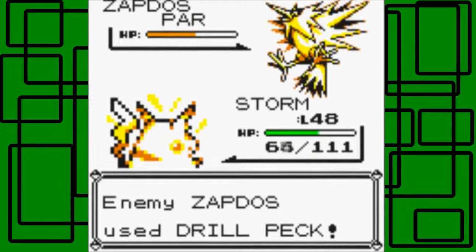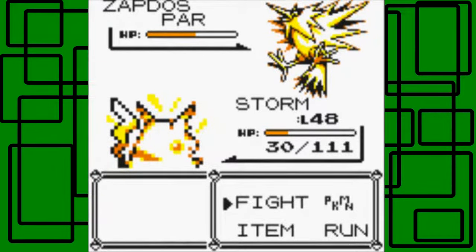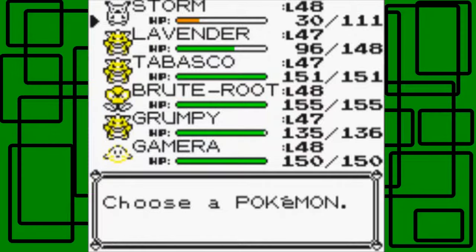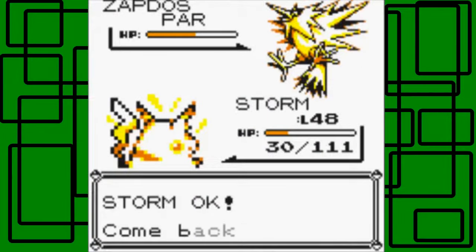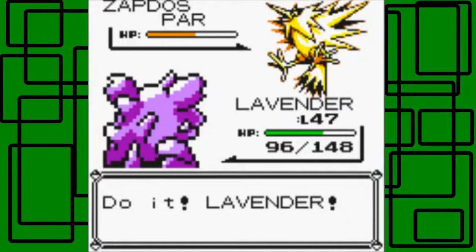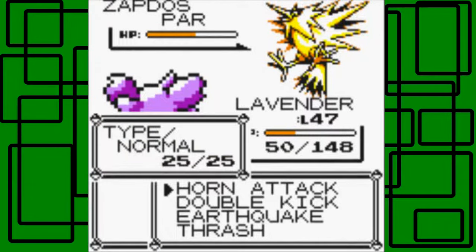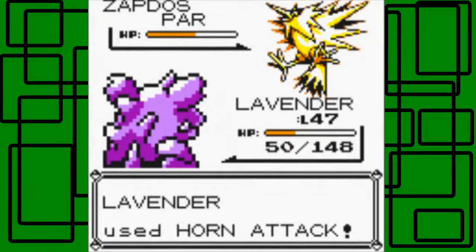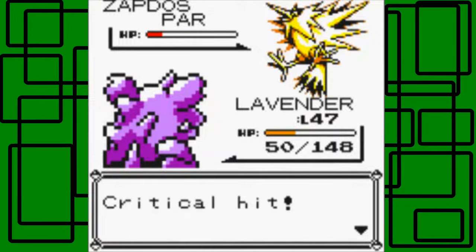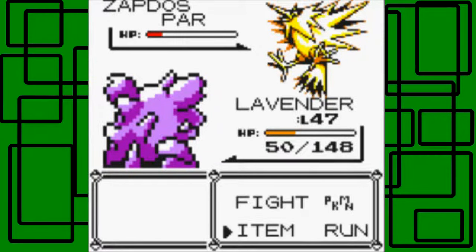So far Zapdos knows Thundershock and Drill Peck — that might be the only moves it knows. I'm going to switch out to Lavender, because Lavender can resist Thundershock being part Ground-type. Drill Peck might do some damage but still — I walked right into that. Let's go for the Horn Attack. Critical hit, nice! Zapdos is in the red zone, and it doesn't pick Lavender.